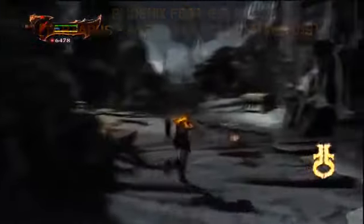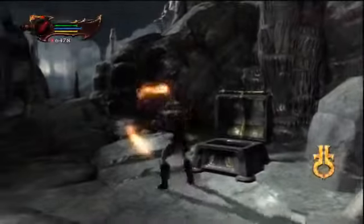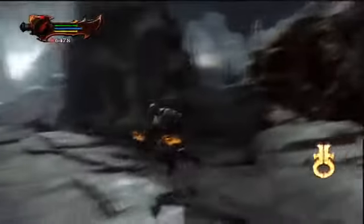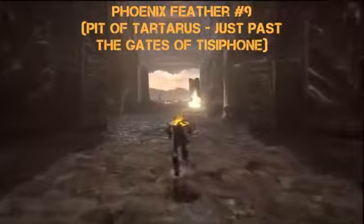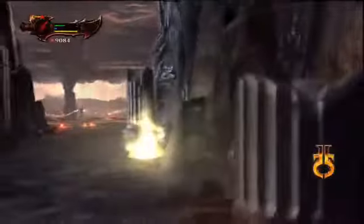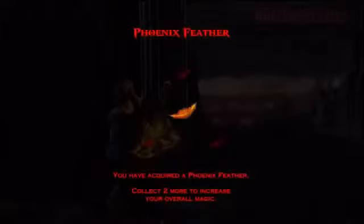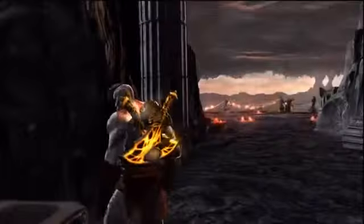Number 8 — this is Tartarus, after you talk to Hephaestus. You went to the left and opened the doors to Tartarus. As soon as you go along the path, before you get to the centaur, you're gonna find that chest with the Phoenix Feather. We also got a magic upgrade here which replenishes your entire supply of blue magic orbs. Number 9 is in the Pit of Tartarus, just past the gates of Tisiphone. Just on the left side, just before your save point, is your next chest with your next Phoenix Feather.